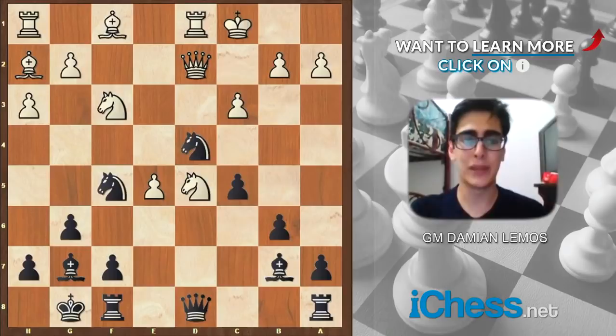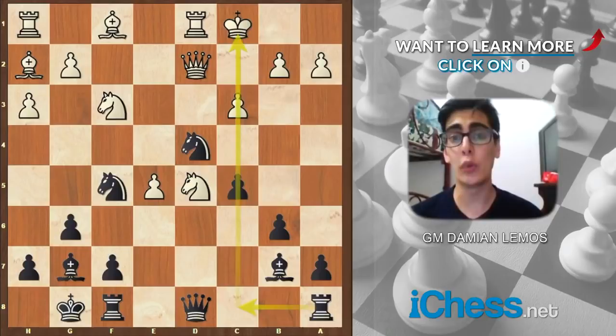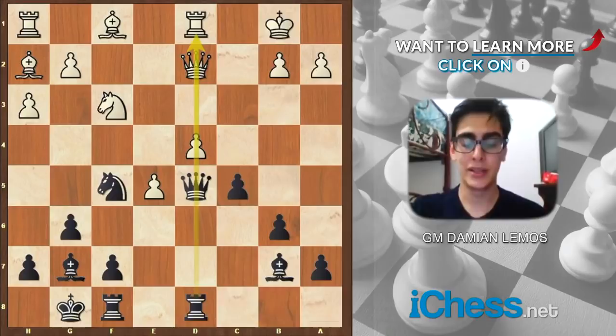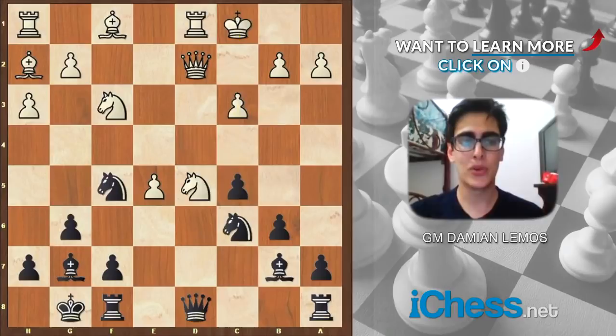And if he takes on d4 with his pawn, then the c file is open — an attacking possibility for us. If he takes, queen takes. King b1 has to be the move here. We can play something like bishop h6, or even rook a-d8. He's losing because he cannot protect his d4 pawn, and it's worth mentioning he still has his pieces on the first rank with no development.